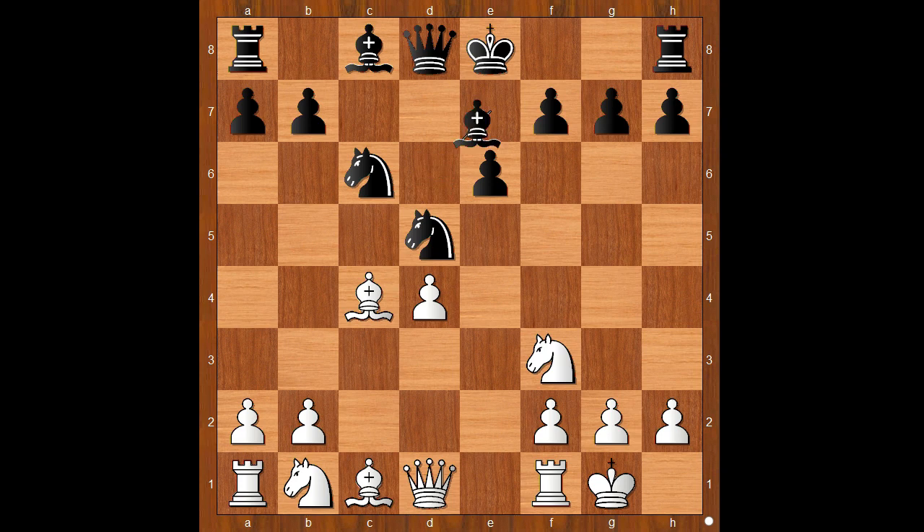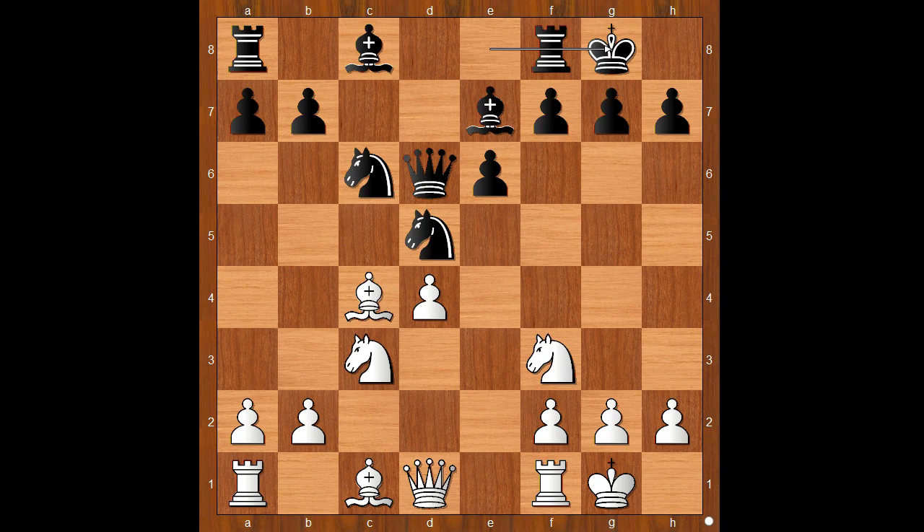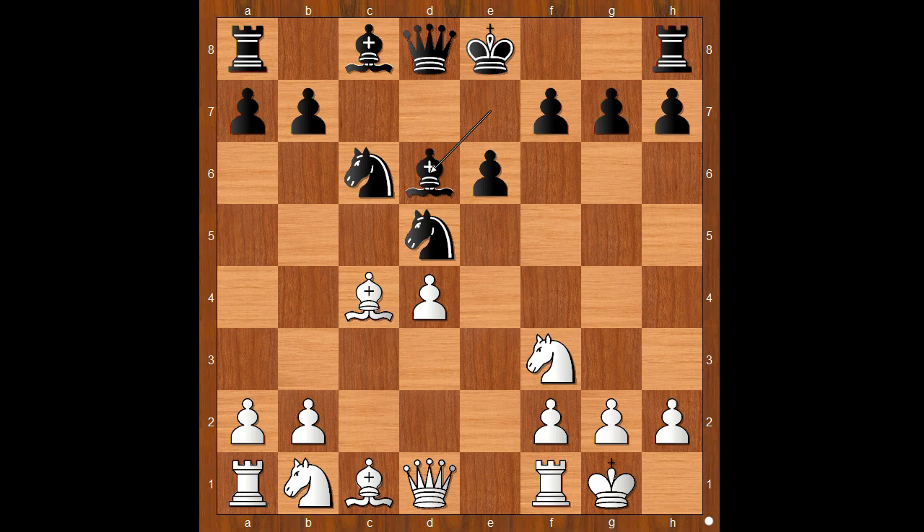Queen takes on d6 is the most played move. And after knight to c3, black can castle with no problems because knight to b5 is not a big problem — black simply plays queen to d8. Back to our game: Grischuk played bishop takes on d6, knight to c3, and Grischuk castled kingside.